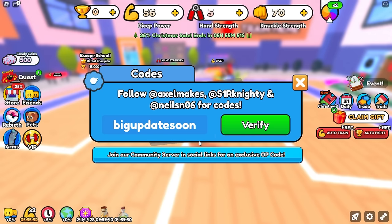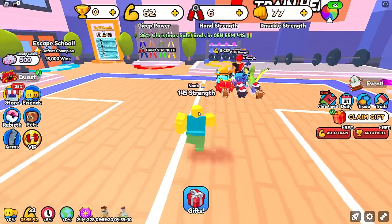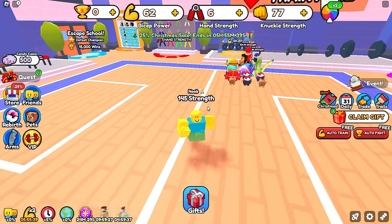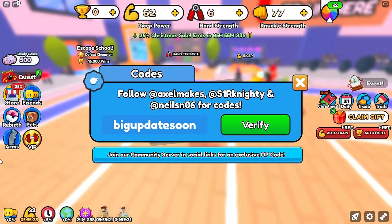The next code is 'big update soon'. This will give you plus 10% on all of your stats. For me it doesn't look like too much because I barely have any strength, but if you have like 100 SP strength this is going to help you a ton — because 50 SP strength takes ages to get.